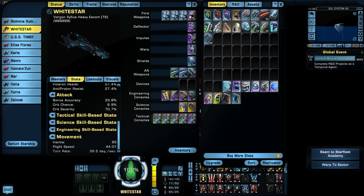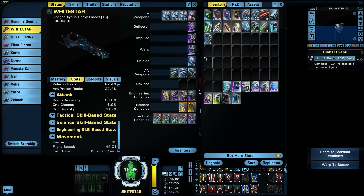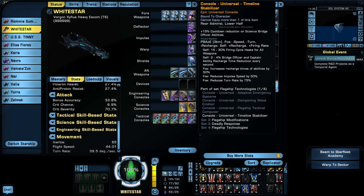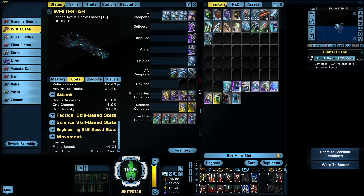The Iconian space set is coming — warp core, shield, impulse engine, and deflector — and those will replace current items up top. I like the Polaric Modulator console; I'm going to keep it. That'll pretty much be my final console setup once I get the one I'm looking forward to, with just upgrading everything afterward.